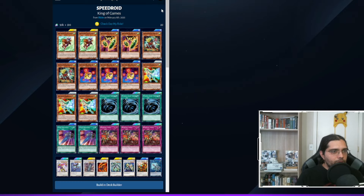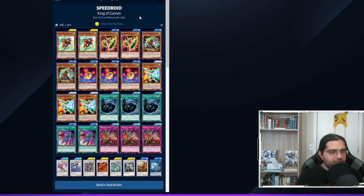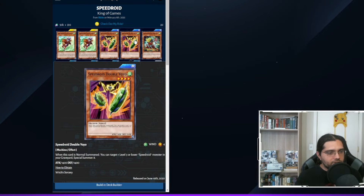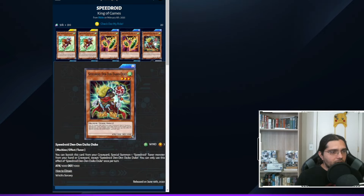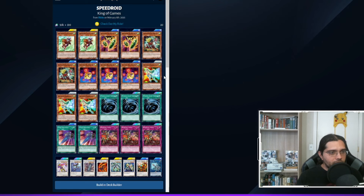Next up is a Speedroid deck. A really cool skill goes with this one — Check Out My Ride — which triggers each time your life points decrease by 1,000: during the draw phase instead of a normal draw, you draw any Roid monster of your choice. There are great options here for plus-ones: Double Yo-Yo special summons a Speedroid from the graveyard when normal summoned; Den Den banishes itself to special summon another Speedroid tuner from the grave; and Horse Stilts special summons a Speedroid from hand on normal summon, then banishes itself from the graveyard to send a Speedroid from deck to grave, getting Den Den and other tuners set up.